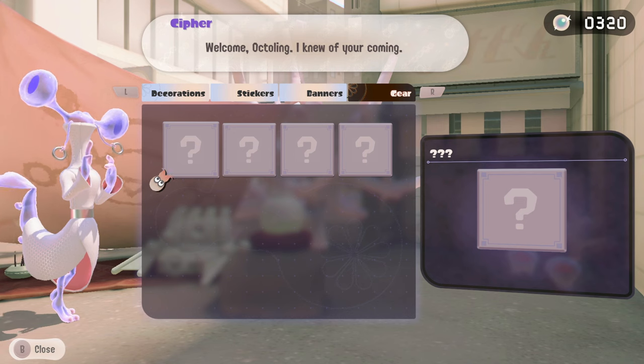There's definitely a lot of really cool gear you can get from this place, so I highly recommend trying to expand the shop as much as you can to get even more of it. The shop itself you will unlock after completing the Spire of Order for the very first time. Let me know what your favourite piece of Side Order gear is down in the comments section below.